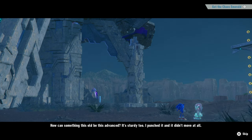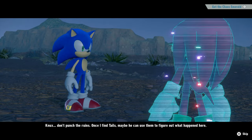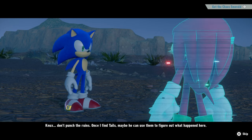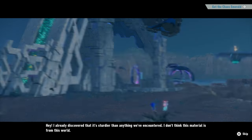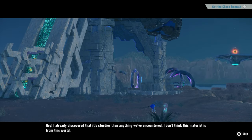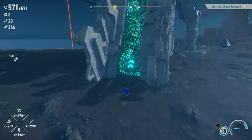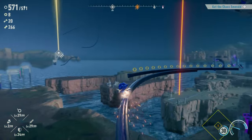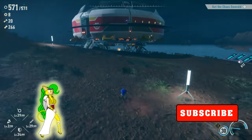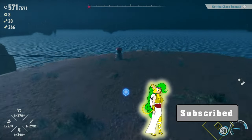'But it's sturdy too. I punched it, it didn't move at all.' 'Yeah Nux, don't punch the ruins. Once I find Tails, maybe he can use them to figure out what happened here.' 'Hey, I already discovered that it's sturdier than anything we've encountered. I don't think this material is from this world.' How can you punch something if you're just basically a hologram? Okay. Another Eggman base. Nothing.